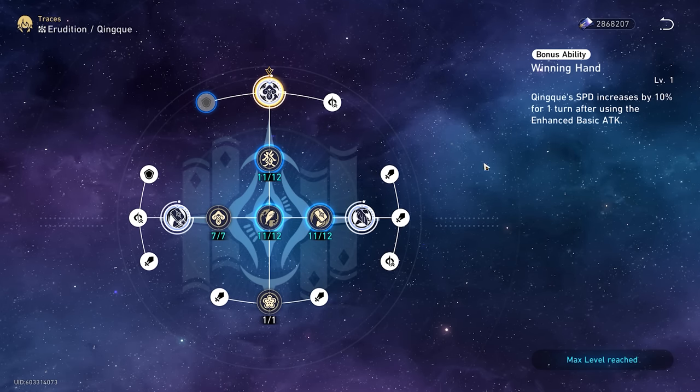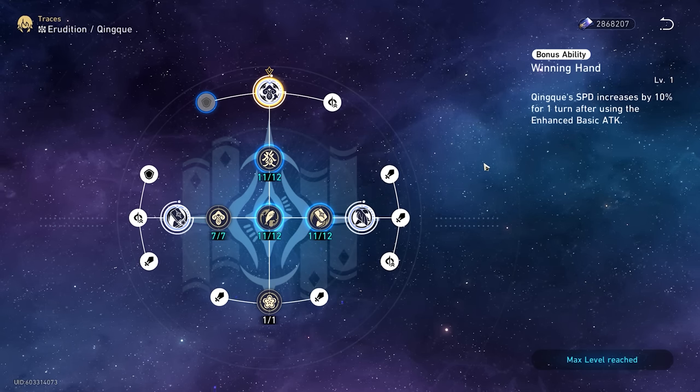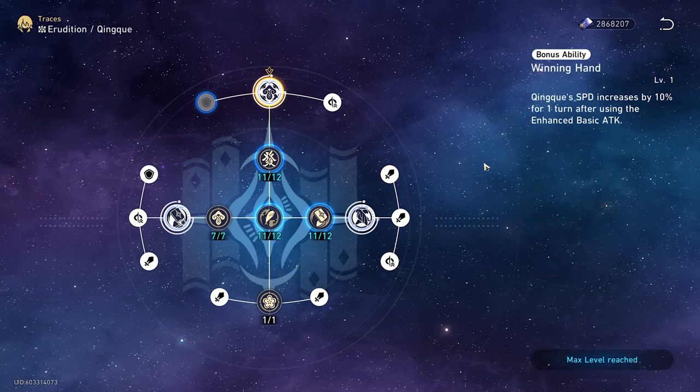Her A6 is a nice speed bonus and can help at times, but it's a little unreliable to plan speed breakpoints for since some turns you won't be using her enhanced basic.